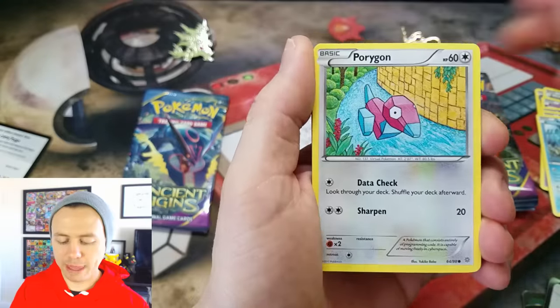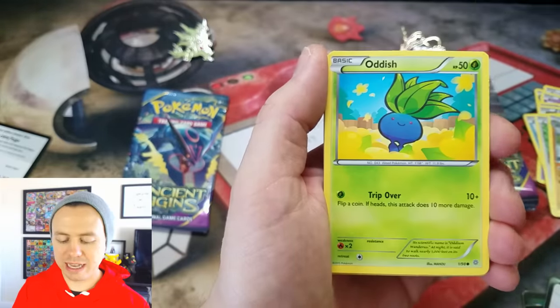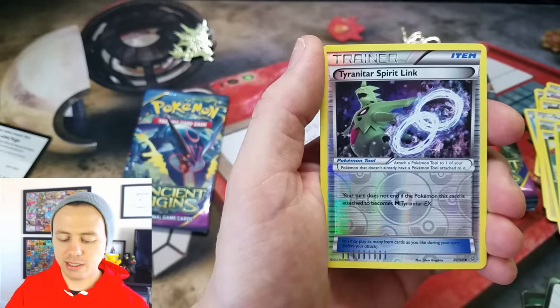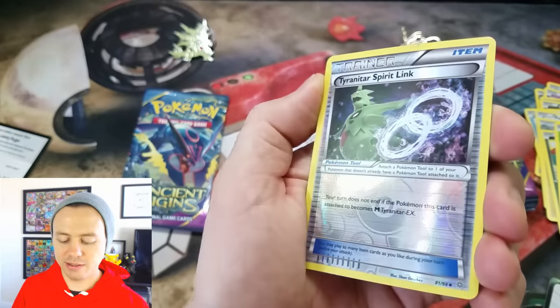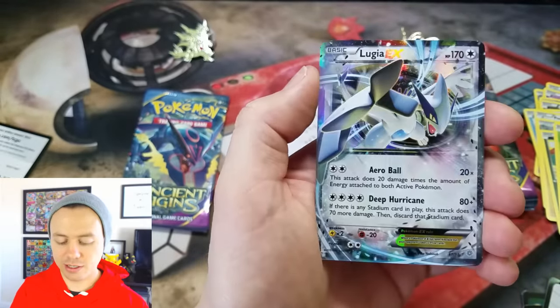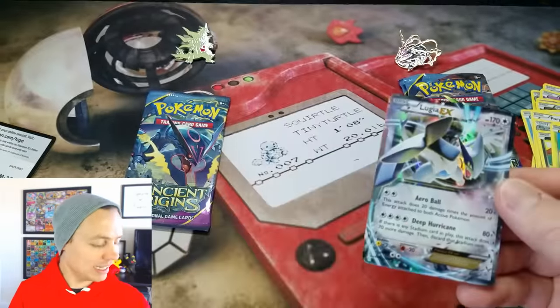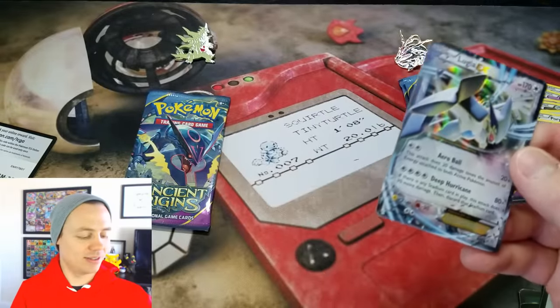Relecanth, Porygon, Golurk, NK, Oddish, Ace Trainer, Rotom, Sceptile Spirit Link, Tyranitar Spirit Link, Reverse Holographic — nice, nice — and a Lugia EX.